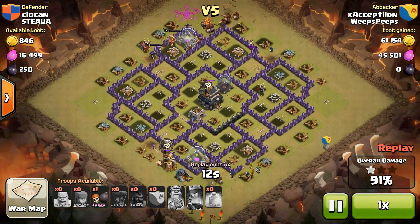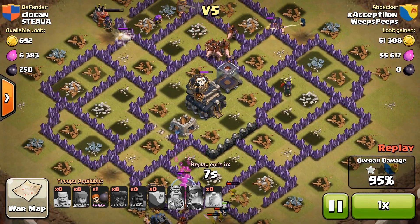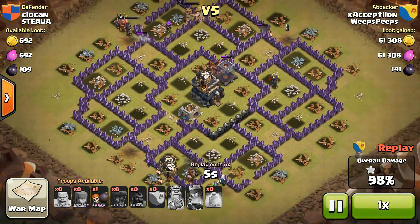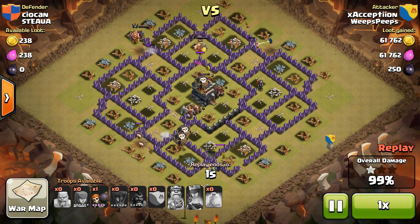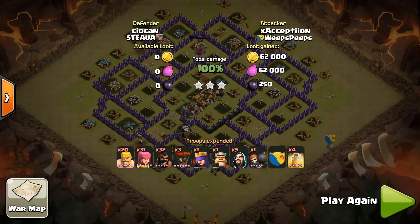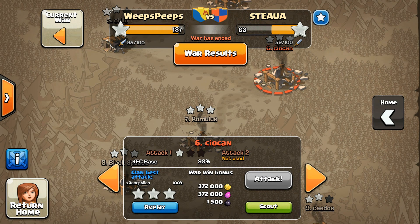The hogs mowed them down and basically it's cleanup from here out. The town hall and the dark elixir storage are going down. Last but not least we have the town hall with 99% destruction going down. Excellent raid right there. Nice little hybrid — he dropped a couple loons, couple wizards, some archers and barbs. When I go hogging I like to bring mostly hogs and just a couple cleanup crew, but that worked out excellente. Excellent job Exception.